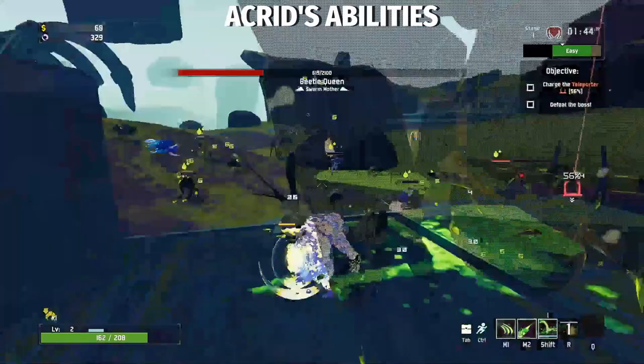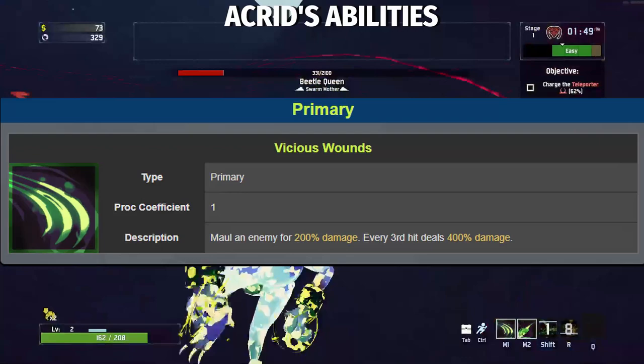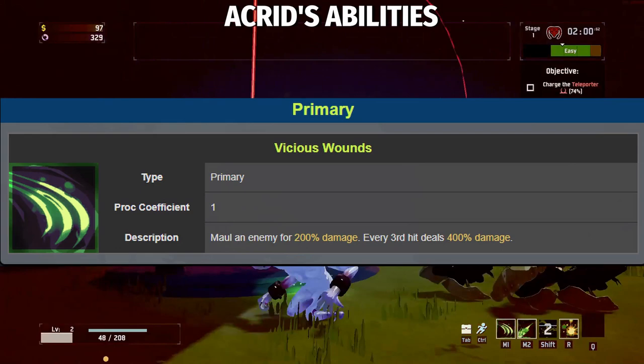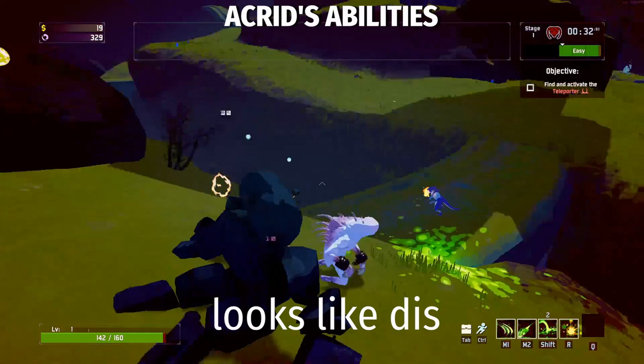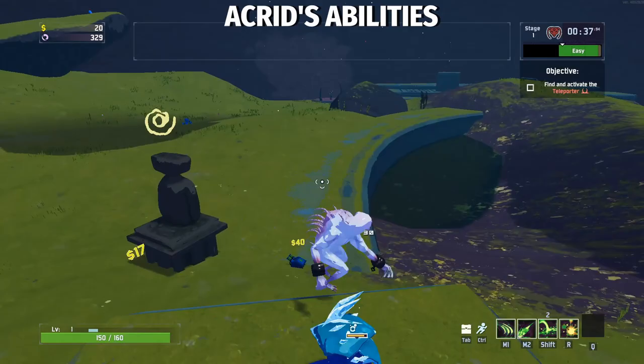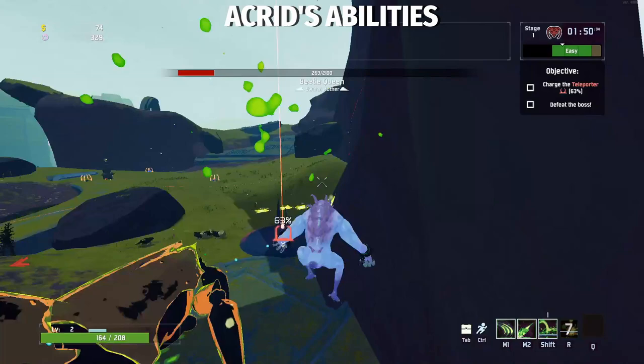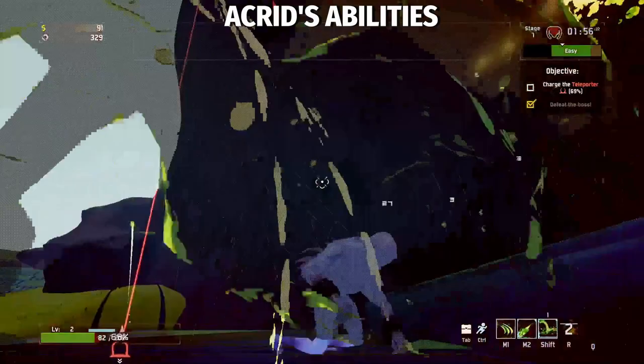Next up is Acrid's Primary, Vicious Wounds. There's not a whole lot to say about this — it's a melee attack, Dino Claws go burr burr. It functions almost the exact same as the Mercenary, but instead of creating a wider arc, his just does more damage. There's also a bug currently where if you cancel your attack with a sprint, you can reset the animation, meaning you can do a lot of DPS with your melee attack. Don't get used to it though — it will likely be removed. Acrid is a hybrid range-melee survivor, but it's traditionally going to be ranged, so you're not going to be using Vicious Wounds that much other than to finish off enemies.